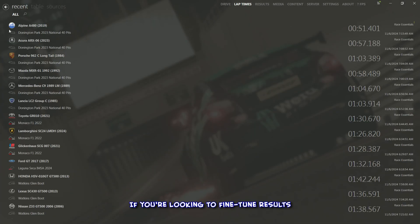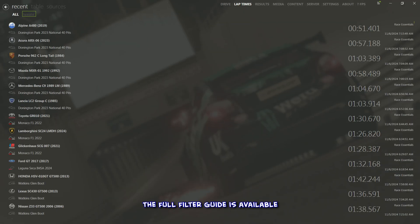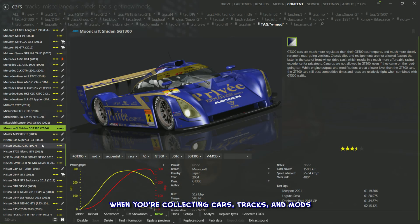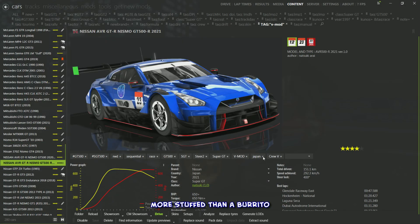If you're looking to fine-tune results, the filtering search in the lap time section can help. Just hover over the search bar and a tooltip pops up showing all the available filters specific to that section, and it also points you to the 'Everything About Filtering' guide. When you're collecting cars, tracks, and mods like they're Pokémon, your hard drive starts looking more stuffed than a burrito at an all-you-can-eat night.